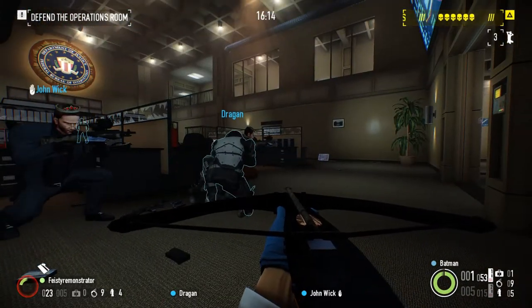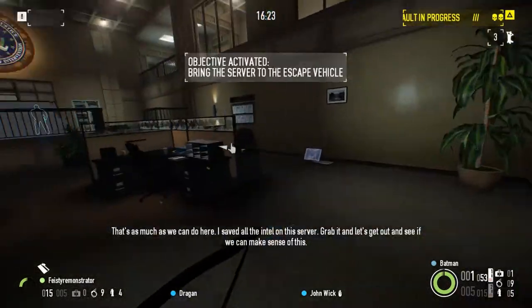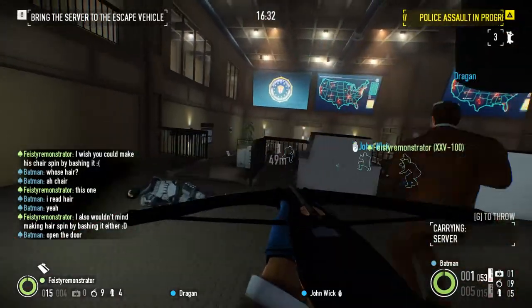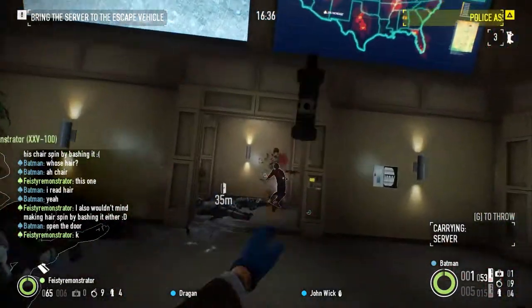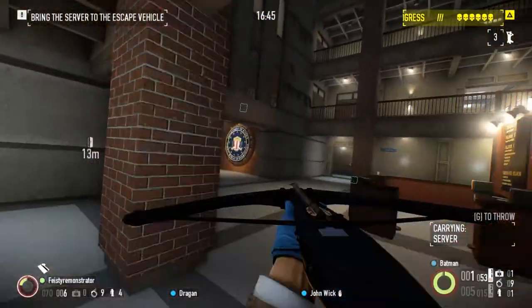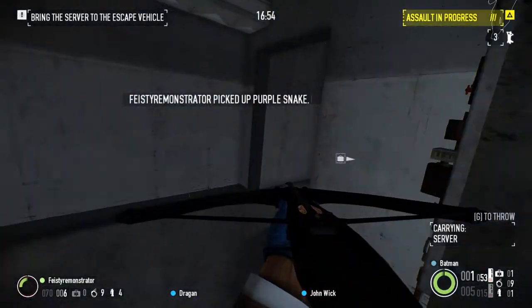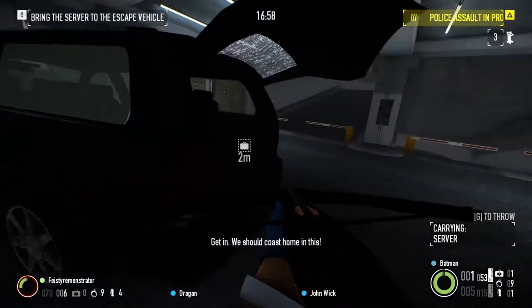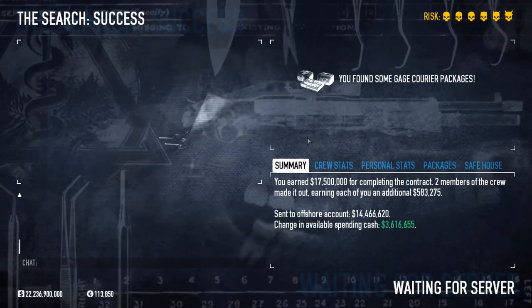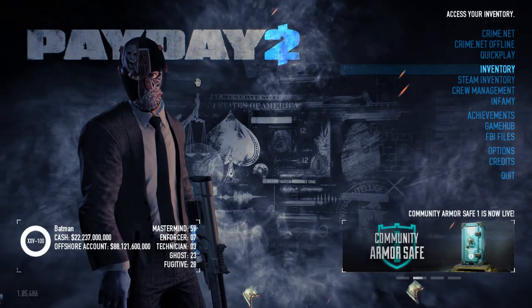If you're using the crossbow like me, try to aim for the head. I can guarantee that if you manage to aim with it and have 100% success with headshots, you'll kill teasers, medics, clockers, and regular cops. Bulldozers won't be that easy to kill with a single headshot from the light crossbow - that's why I leave Faye dealing with them. And that's it for this day. The first day was a bit rough but we managed it. Thank you for watching and see you next time.